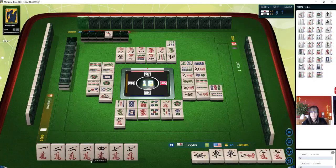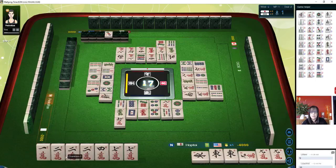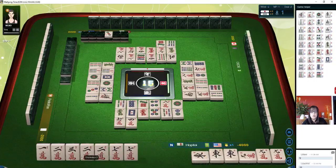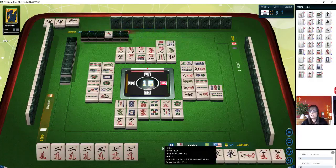There's a seven. Let's get rid of the six. So the seven crack — there are none out. We could do a two, three, four chi here — closed wait — or a one, two, three. Either way, we need a three. But we do have a potential pair there. Oh, there's a three! We'll get rid of the four crack, and we are ready on either a two or a seven.